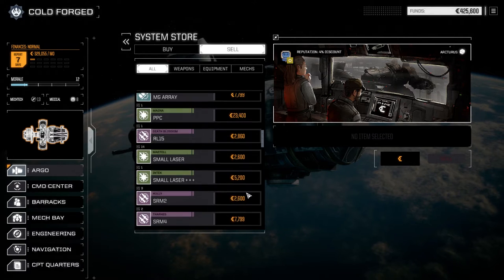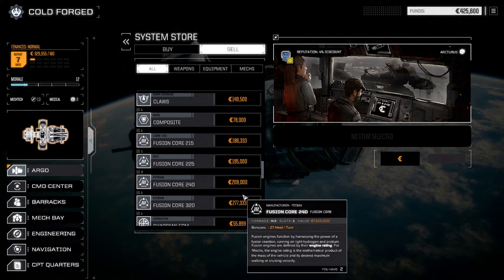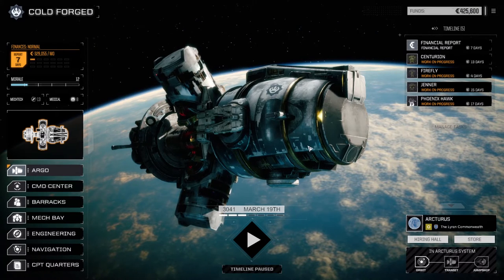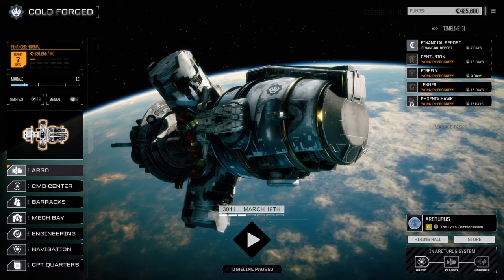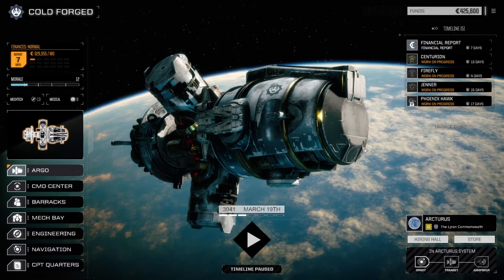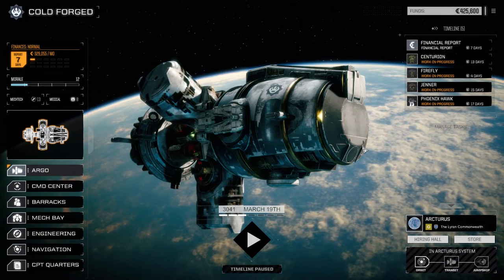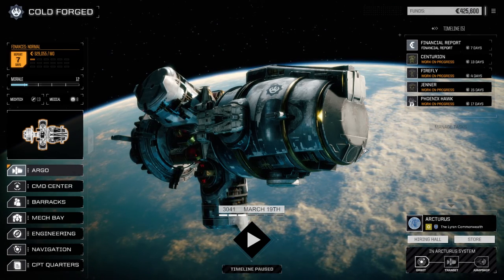Lost a little cash on that one, but not too much. We got a small triple-plus laser which we can replace in the Firefly, and we now have another double heat sink to fix the Shadow Hawk up. When we come back next time we'll be running another light lance mission and see how the new loadouts work. If you haven't checked out my channel yet, please do — I've got a couple of BattleTech series going on: a BattleTech Flashpoint and a Rogue Tech Flashpoint, which I've basically re-rolled into the new version of Rogue Tech. Until next time, see you all later!